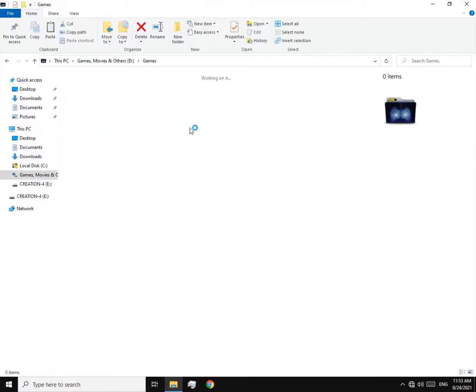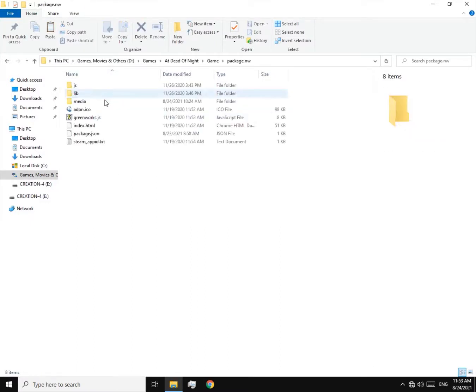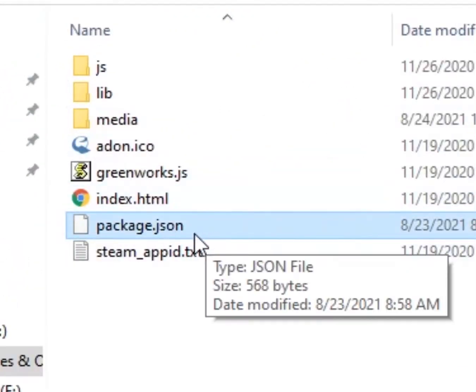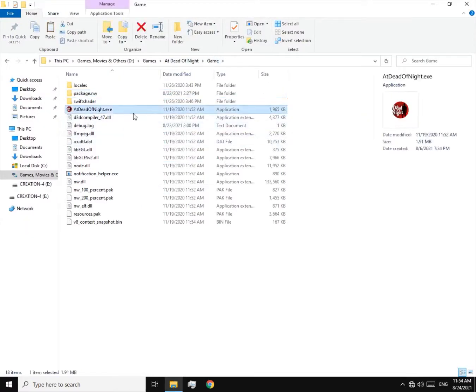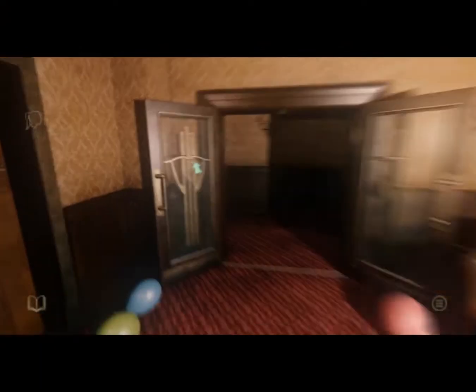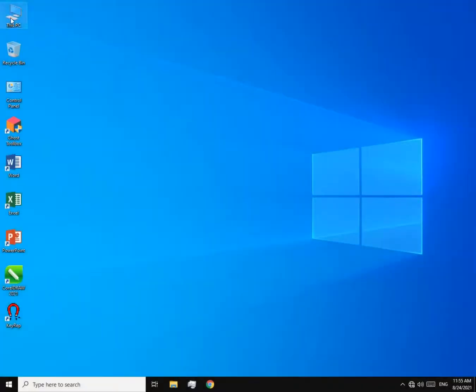Let's try our old medicine for this — reducing the resolution. Go to the game's location, then go to package.nw and open up this file with Notepad. In order to change the resolution you have to change the values here, and here, and here. As you can see it's nothing — just the same FPS, very laggy. So our old technique doesn't work on this game.